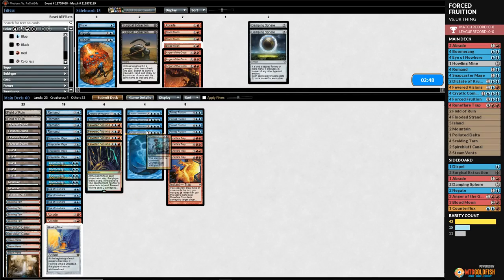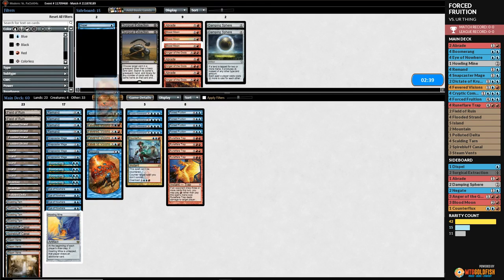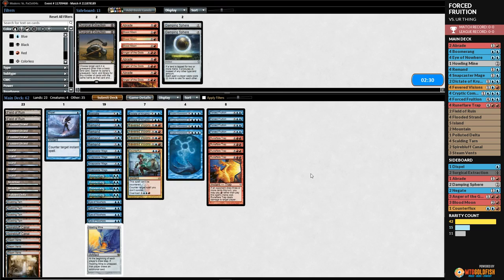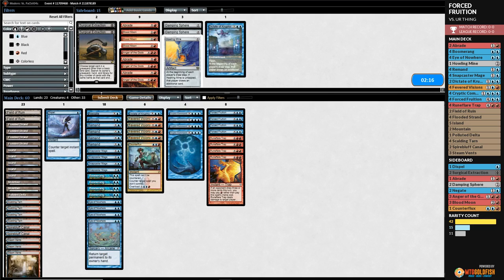That's a tricky matchup — very tricky matchup. Those Thing in the Ices. Bring in the Negates, bring in whatever counters we can. Maybe Surgicals. It's really hard to sideboard in too many cards in this stack. We'll go down a Howling Mine and one Dictate, try it like that. We get to be on the play for game two.